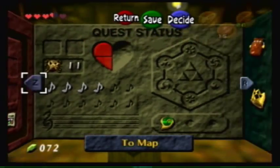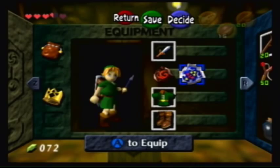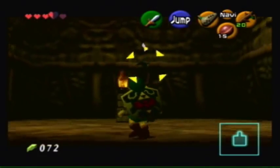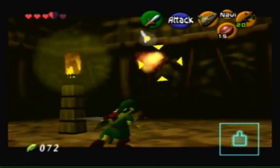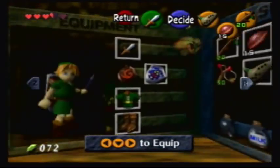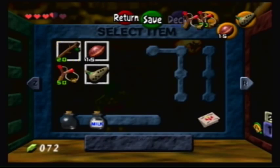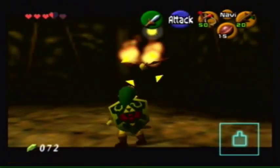Whenever you see a fire casing like that, you want to immediately switch out your shield for the Hylian shield. Because if you get hit by a fire piece while wearing the Deku shield, your shield will burn away. And you don't want that happening since the Deku shield is your practical shield. Why don't I just take out my slingshot — and I also want to take out Deku sticks, because I think they'll come in handy a little later.